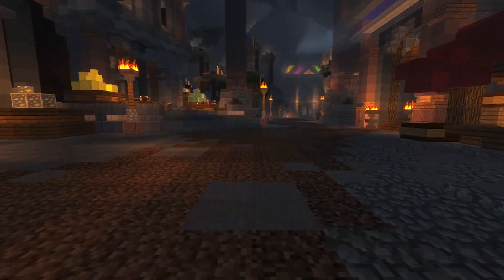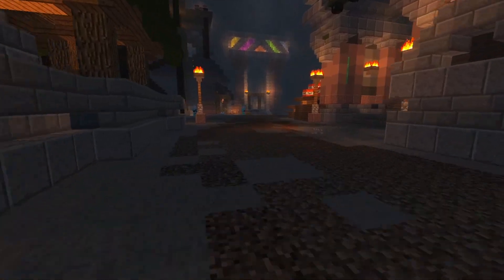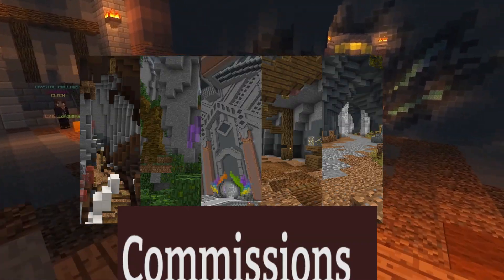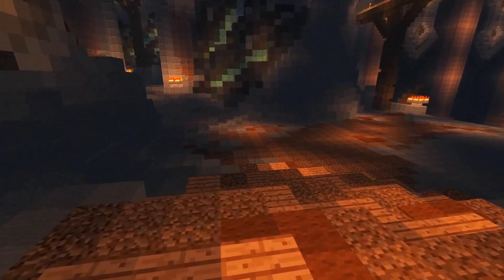Hello everyone and welcome to our first Hypixel Skyblock video. In this video we'll show you how to make coins during the Coal Mayor. Coal is a Mayor that multiplies your mining XP by 1.5. The most effective way to earn lots of mining XP is doing commissions in Crystal Hollows.